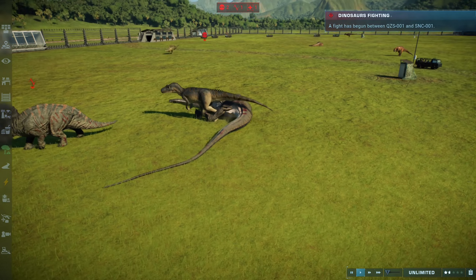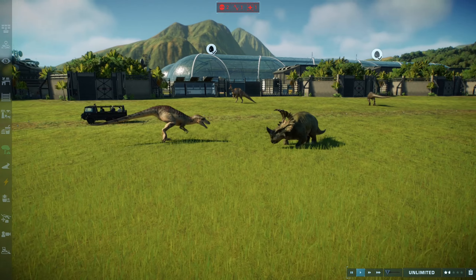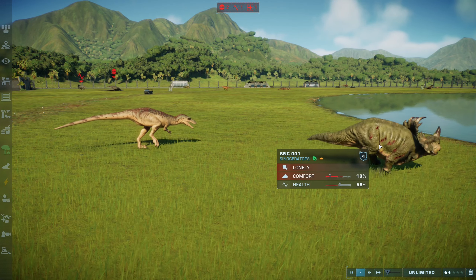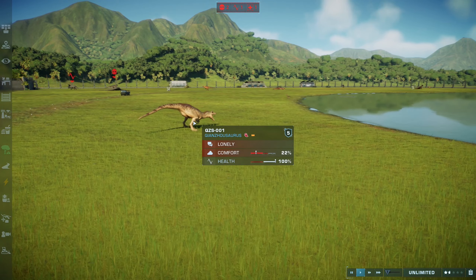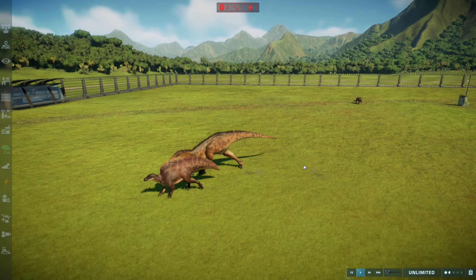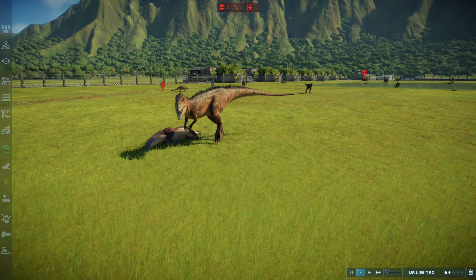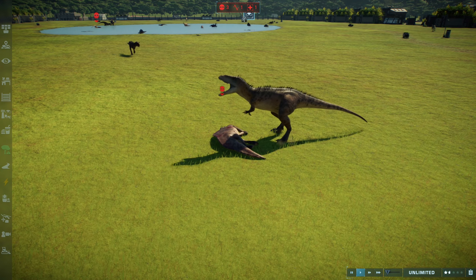Looks like the Concavenator is going after the Sinoceratops. They're finally starting to target some of the extra herbivores rather than each other. The Sinoceratops ran off but it is healing, so it's not out of this. The Concavenator is still at full health and is now hunting down the Aurochs Titan — literally grabbed it by the neck, threw such a massive dinosaur over on its side and just snapped its neck. It didn't even stand a chance.